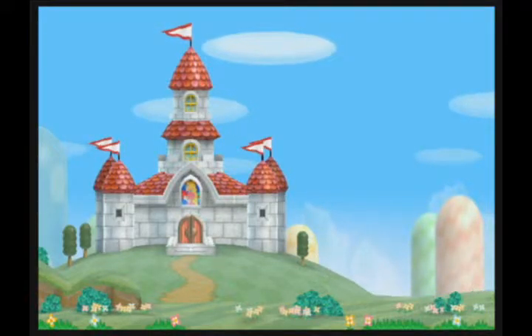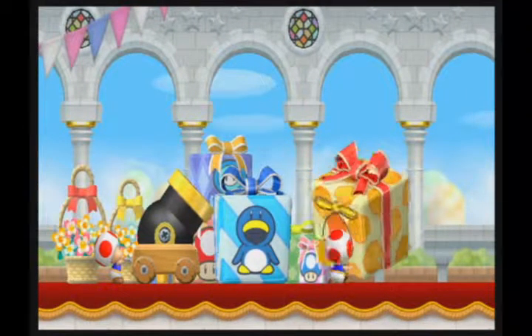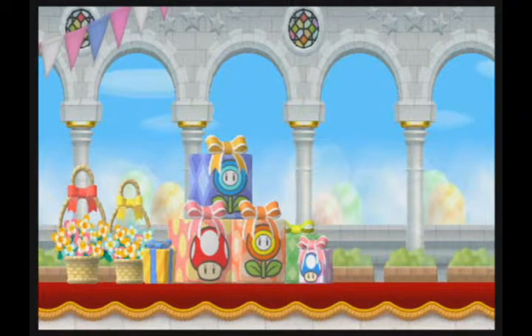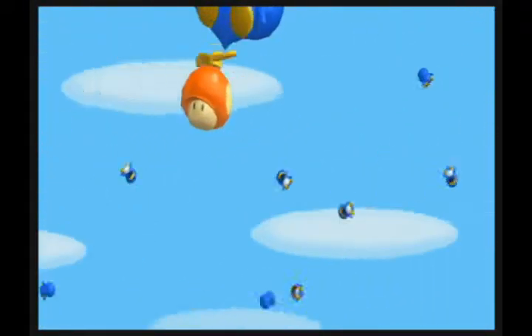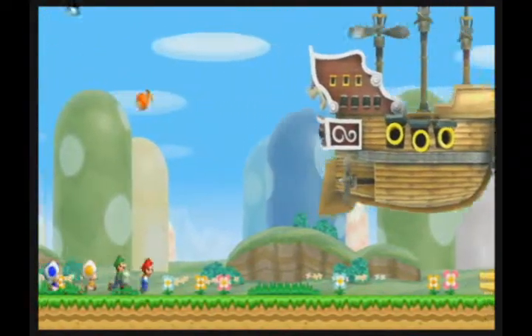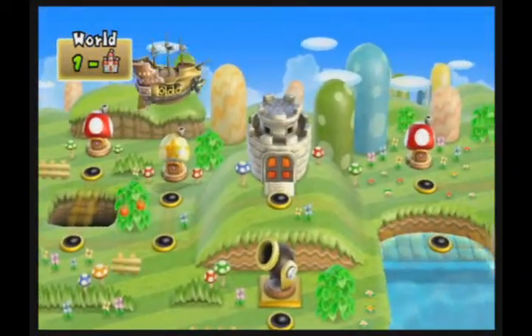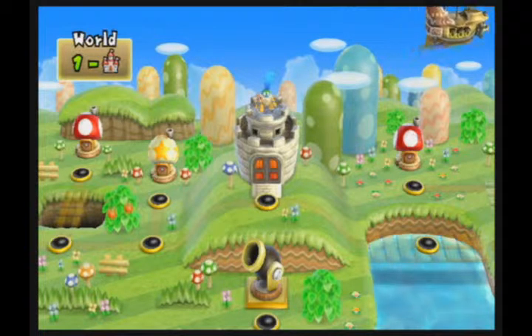You know what Mario Maker could have benefited from? Secondary power-ups. Like, for Mario 1, they have the Mystery Mushroom which lets you play as your Amiibo. But then you can't do that in Mario 3, Mario World, and Mario U. So that translates to the Super Leaf, the Cape Feather, and the Propeller Mushroom from this game, which you're about to see.